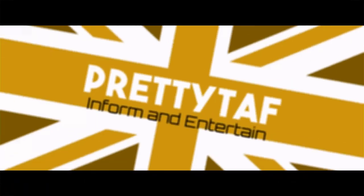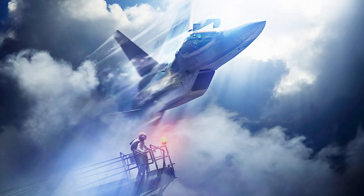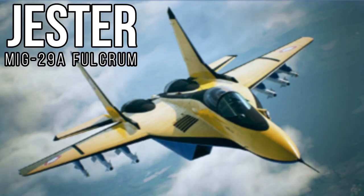Hello there people, my name is PrettyTaff and today I'm back with another Ace Combat 7 guide. We're hunting down the special skins which you can find in the Campaign Assault Records. Today we're going to be hunting down Jester, a MiG-29A Fulcrum skin.